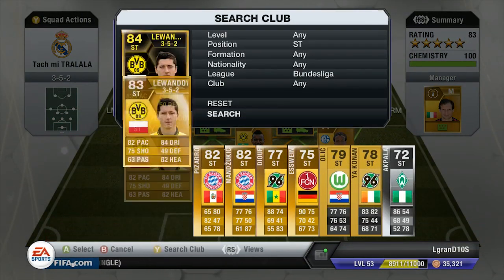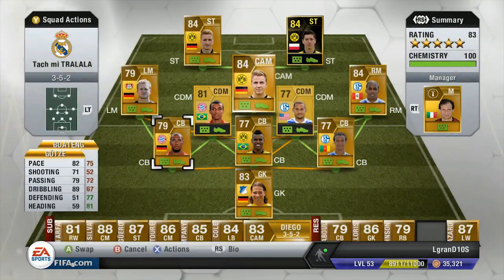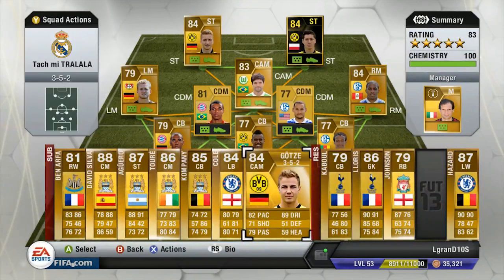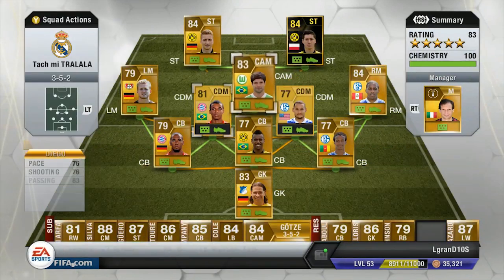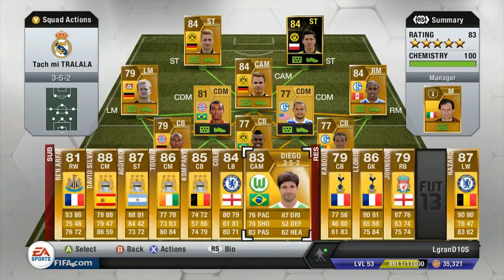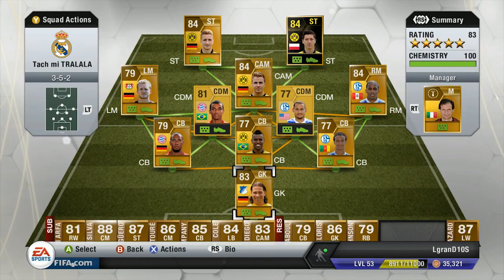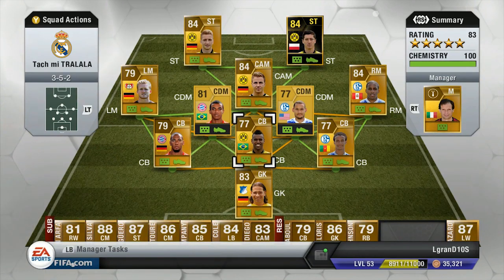If you put the IF there, you have a lot more fun and still green. However, if you switch Gotze with Diego, the green would disappear — so sometimes it's better to have Gotze. Gotze is fairly good, but I love Diego. Anyways, this is my 3-4-1-2 formation called Touch My Tralala.